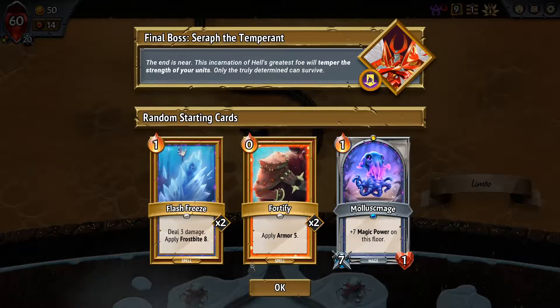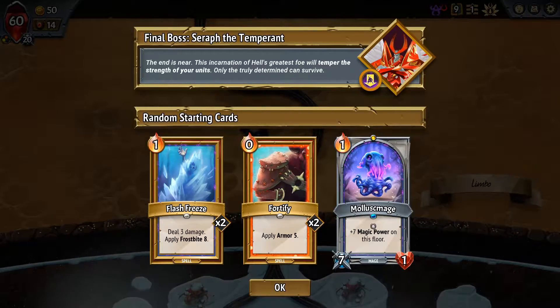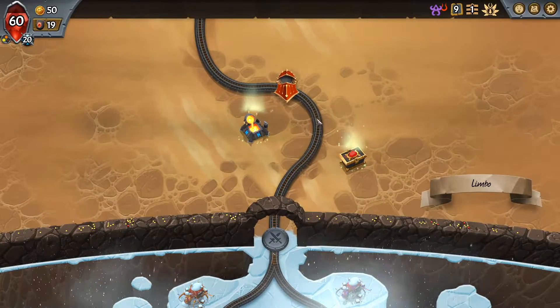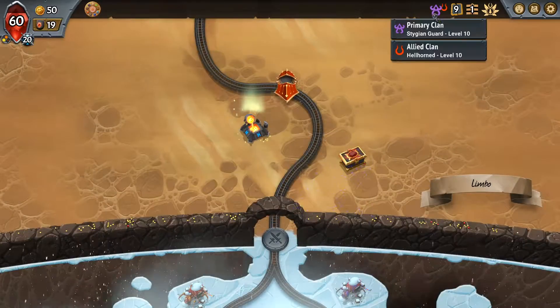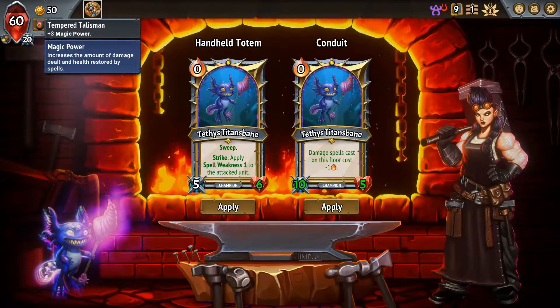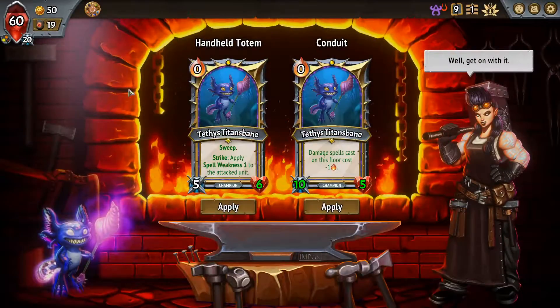I do like our starting hand, especially with this unit. We can make it useful even in combat by upgrading it — it's gonna be a very good card. We will start with 20 HP damage on the start for this Covenant rank, which I don't really think matters much.